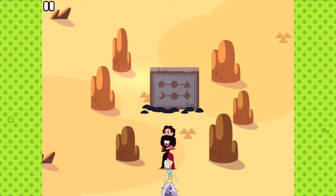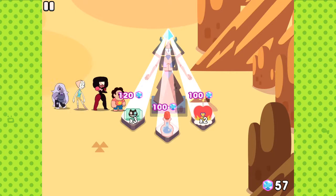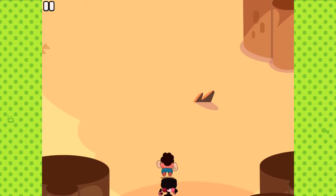I have to remember: star, circle, triangle, diamond, hexagon, moon. Number of sides, right? I can do that. Just start with a star, number of sides, moon. That's an easy way to remember that.